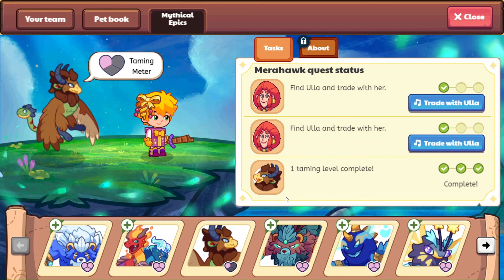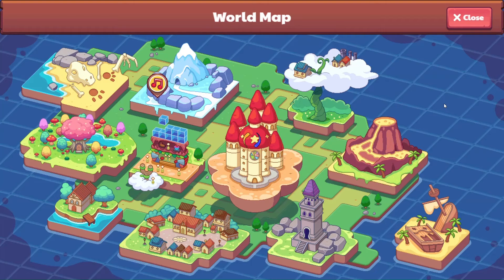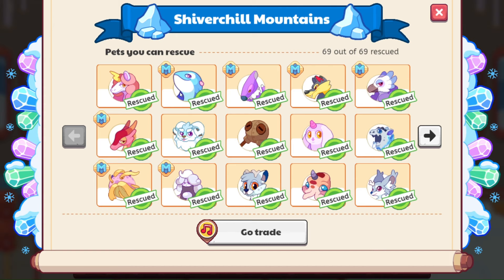So we need to trade our first item, which are the Flight Feathers and then also the Mirror Hawk nest. Let's go ahead and begin with our Flight Feathers. And we are going to come on over here into Shiver Chill Mountains. Let's go trade. So exciting. I can't believe that.